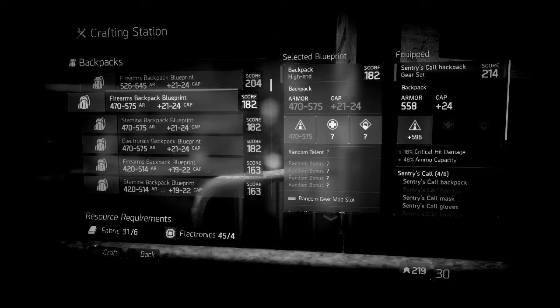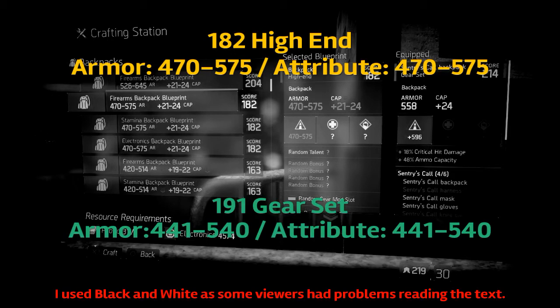Let's go ahead and jump into what we're talking about here with the Division — this is how to make the strongest backpack. The first thing we're going to do is compare our 182 high end versus our 191 gear set, aka mint items.